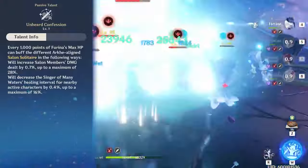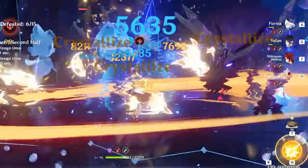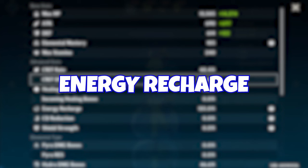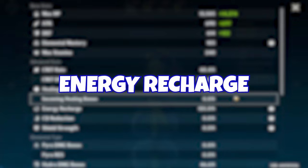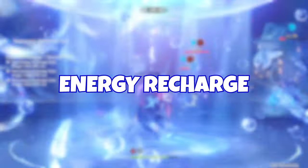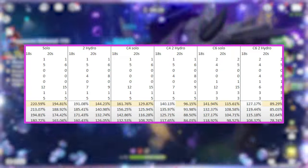Both the offensive and defensive bonuses from Unheard Confession max out at 40,000 max HP. As we move into building your Furina, energy recharge is very important. If you don't have enough energy recharge, she just won't work as well as you want her to. You want to always have the elemental burst off cooldown as soon as it's available. This can wildly vary depending on enemies, the number of enemies, and your team composition, and a chart will give you a guide on exactly what you should be aiming for.